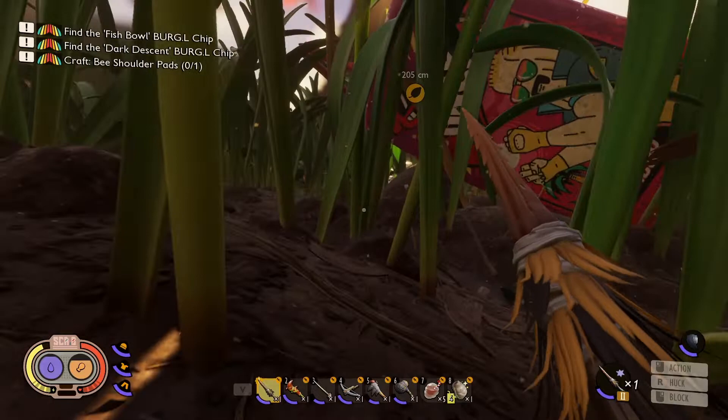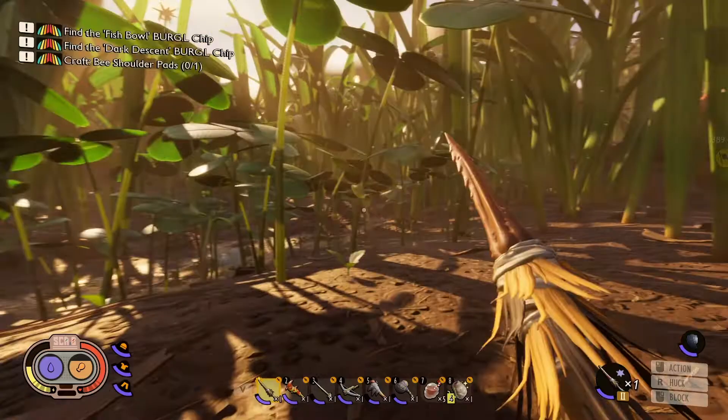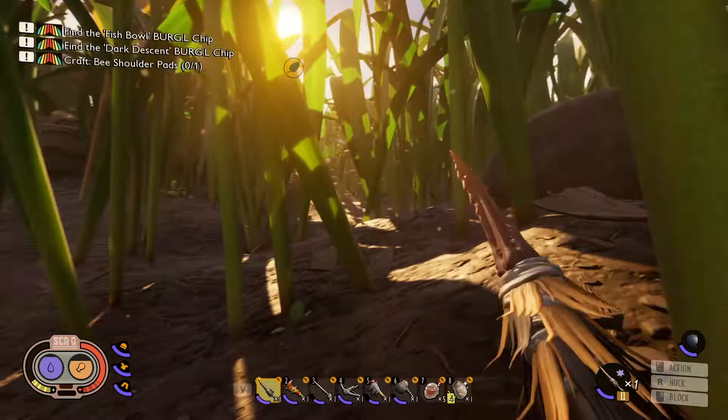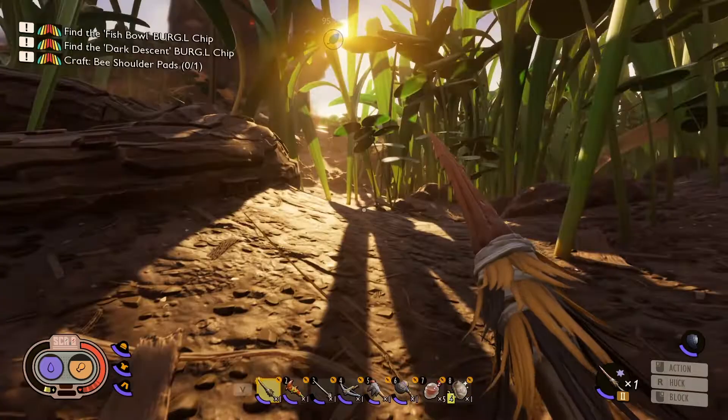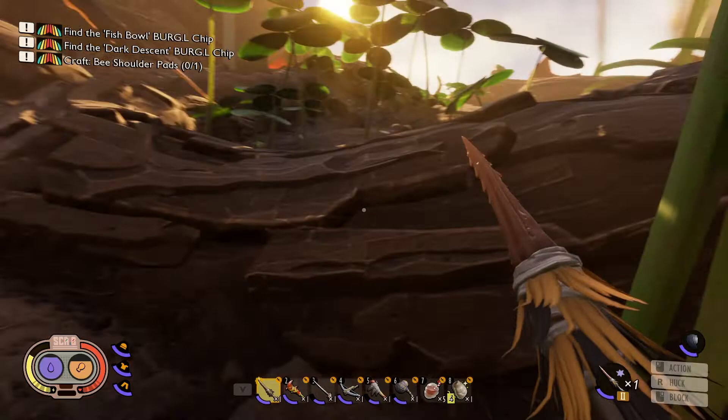We've got those milk molar points just waiting to be spent, and we've got to go up here anyway to deal with the spiders. We're going to pick a fight with one of those spiders up here. But first, it does pay to get some upgrades. We're not far off here. Low stamina — I need some better stamina, I need to do something about that.